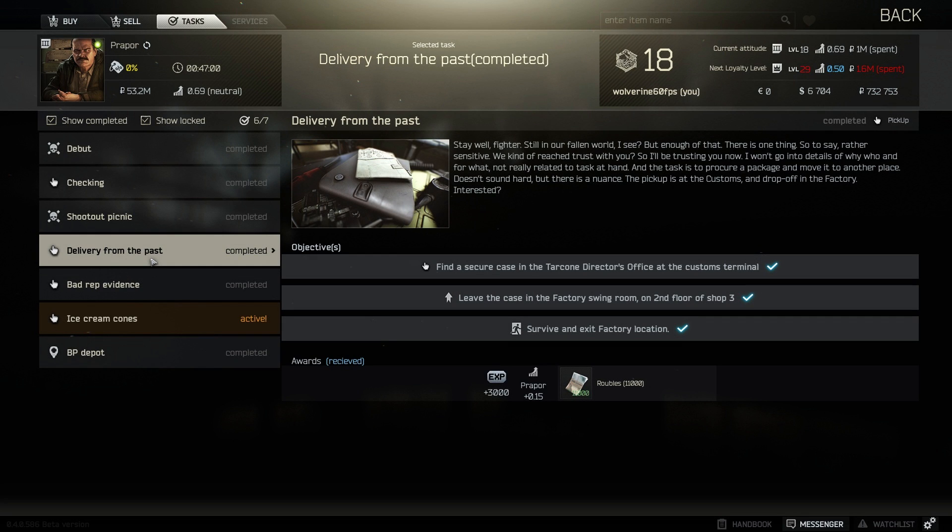Hey guys, Wolverine here on Tarkov. On this episode is a quick quest guide video on Prapor's Delivery from the Past. It's a two-parter: you have to find the package in Customs and you have to place it in a room in Factory. You need one item to complete this — you need the Customs Key.